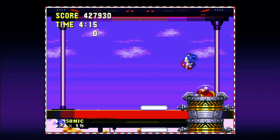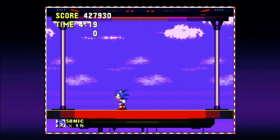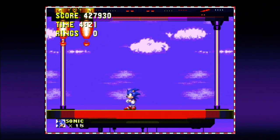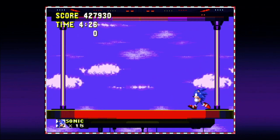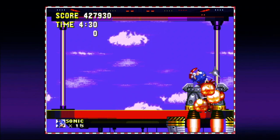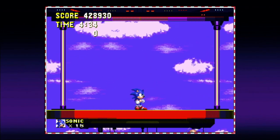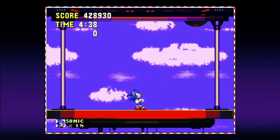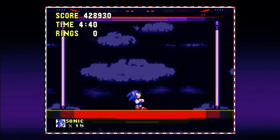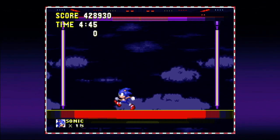Here is where I start using save states for the rest of the playthrough. This fight isn't actually that bad — specifically this phase isn't that bad. You mostly just have to watch out for that little silver orb rotating around his rocket ship, because all you have to do is sit on him and hit him continuously. Now we have to deal with Big Arm. Big Arm actually has the ability to kill Super Sonic, if I recall correctly.